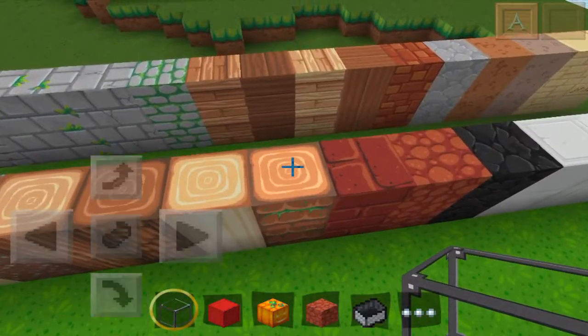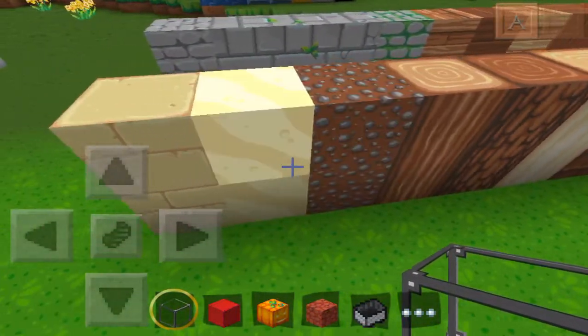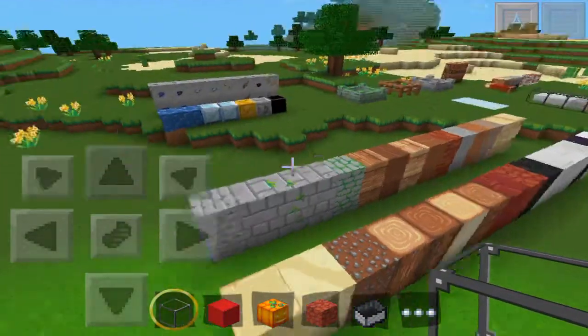Is that a bug? I can't tell. I don't think so, I don't know. As you can see, wood, sand and stuff like that. Those are just basic blocks — don't really care much about them.